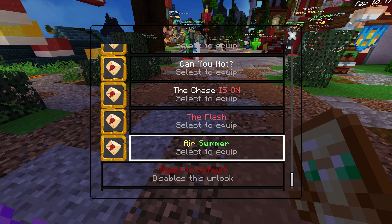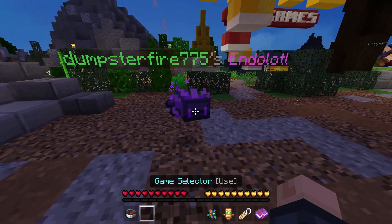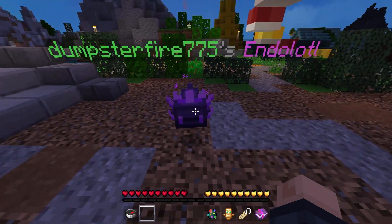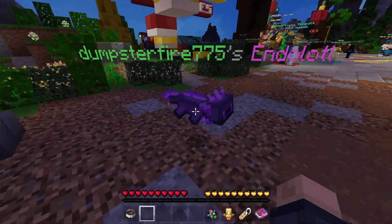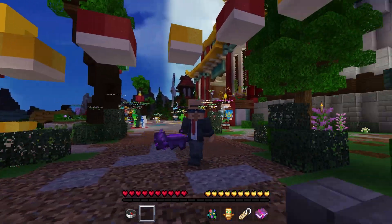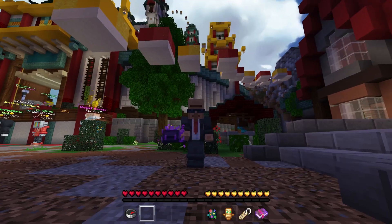I'm guessing the hub title is 'Air Swimmer' — pretty cool though. In case you're wondering, it is five dollars or 830 Minecoins, so not too bad. Thank you guys for watching this short video — me and my endolotl say goodbye and we'll see you next time!